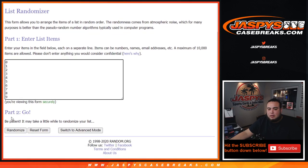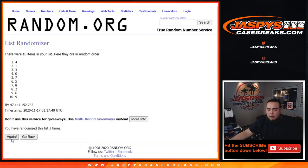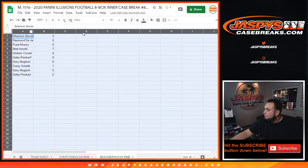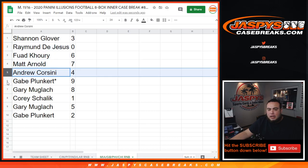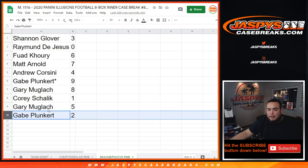Eight times — one, two, three, four, five, six, seven, eight. Shannon, you have three. Raymond, you have zero — standing our redemption for these teams will be yours. Five with six. Arno with seven. Andrew with four. Gabe with nine. Gary, you have eight. Cory, any one-of-ones with spot one will be yours. Gary with five and Gabe with two.